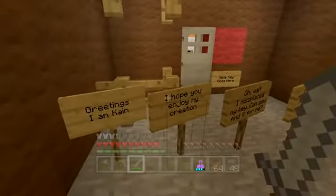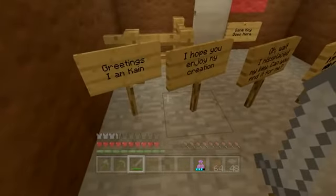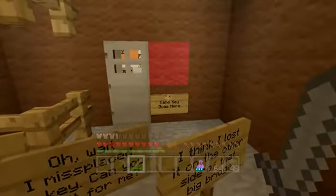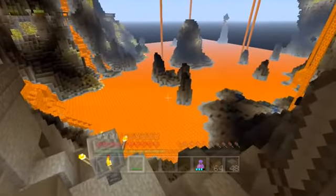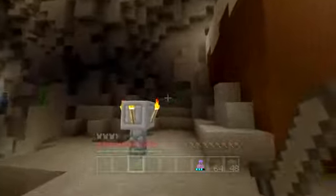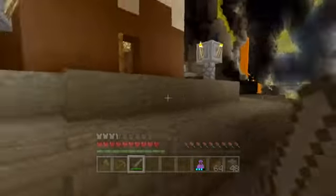It's a giant cake — a cake quest! And Kane is here. The sign says: 'Greetings, I am Kane the devil. I hope you enjoy my creation. I misplaced my key — can you find it for me? I think I lost it on the other side of the big bridge.' Where's the big bridge? That's why we got the fire resistance potions. What we could do is get some iron and go mining — there's gold everywhere. We can make gold armor!